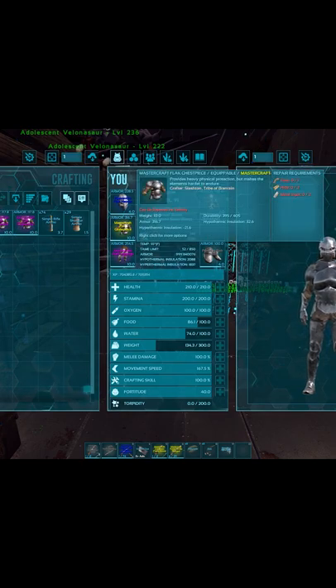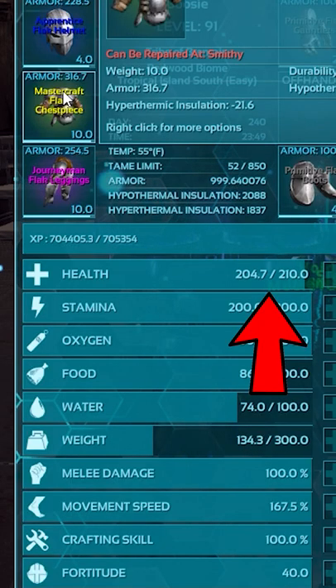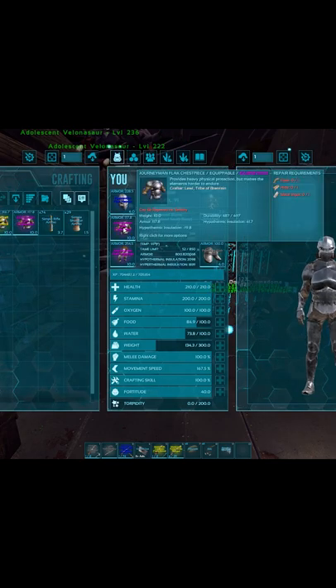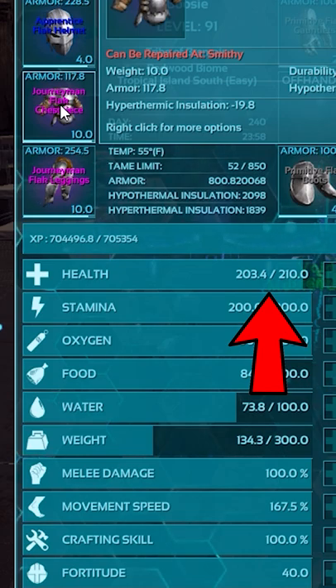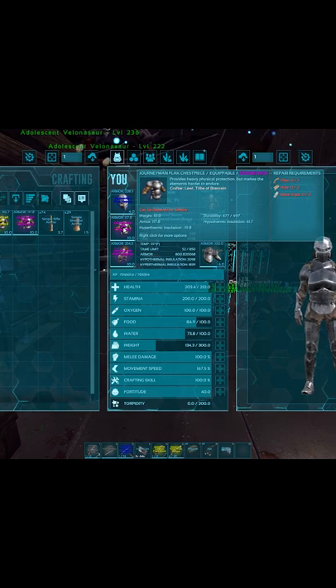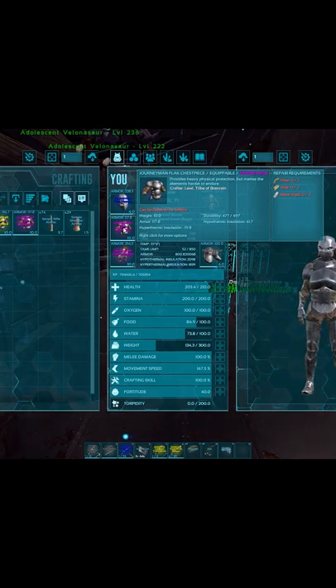He shoots me in the chest — it takes away 5.3 of my health. I'll switch to the other armor and get them to shoot me again. The next shot does 5.6 damage. It's a 200 armor difference, and it only changes the amount of damage by 0.3.